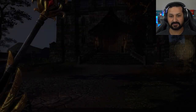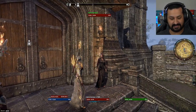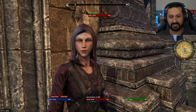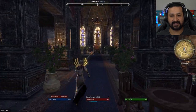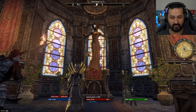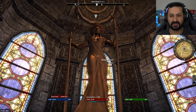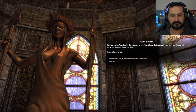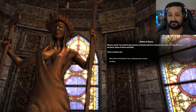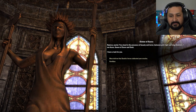Found Pariah Abbey. Talk to Azura. This looks similar to the person we just talked to — just younger and different colored eyes. A lot of the characters look similar, don't they? That's a cool statue — I like the sun and the moon. 'Rejoice, mortal. You stand in the presence of beauty and terror, between pale light and long shadows. I am Azura, Queen of Dawn and Dusk. I have a task for you.'